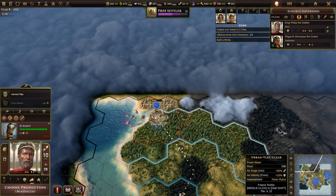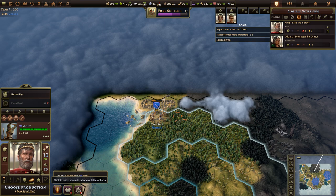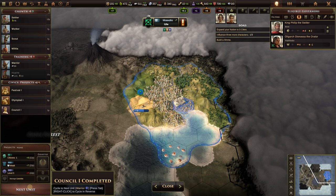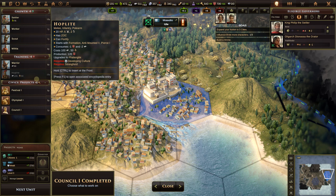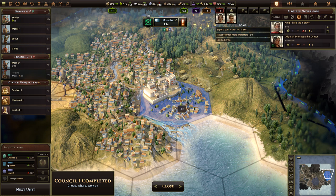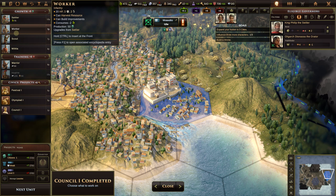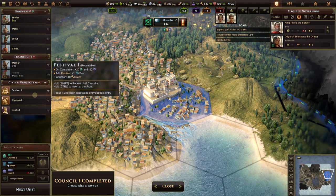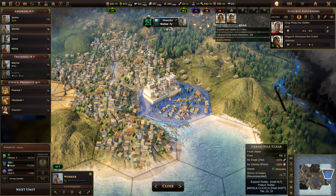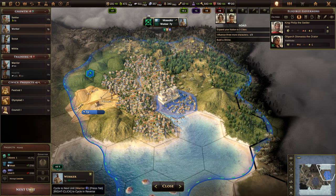The tutorial asks us to choose a governor eventually but we won't do that yet. Let's go to Massalia to choose production. For a small city, we could do civic projects when we don't need units — they give boosts and bonuses and can be repeated. But I think we do want another worker here; it takes seven years. I usually like to have at least two workers in a city. Let's queue up a worker.